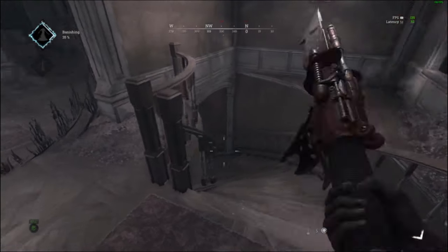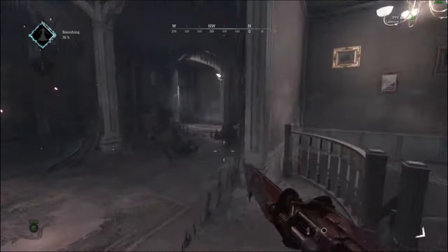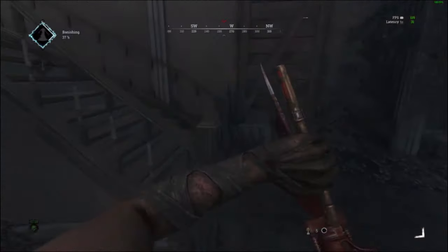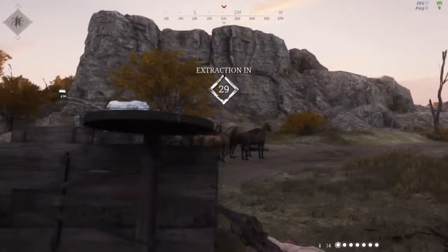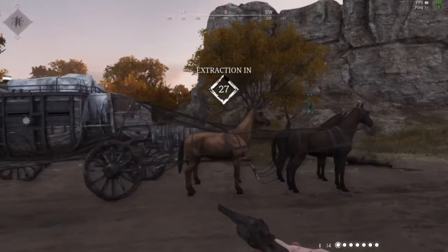In some cases, speed is crucial, so gather information first to determine if all players are in the boss area. If they are, run to the extraction point swiftly, letting them fight amongst themselves while you make your escape.